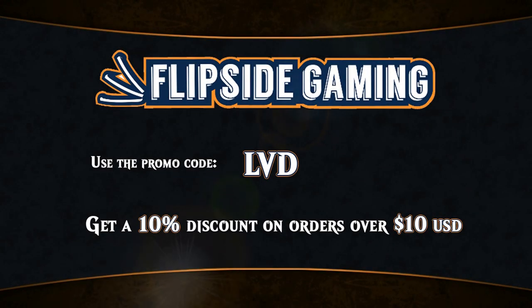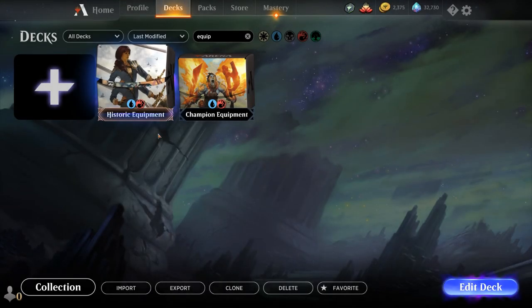Looking for Magic cards at flipsidegaming.com? You can now use the promo code LVD to get a 10% discount on orders over $10 while supporting the channel at the same time. Hello and welcome to another Magic Arena gameplay video. Today we're taking a look at two different blue-red historic equipment decks — one of them is even historic-themed — and we'll be exploring both decks in today's video.